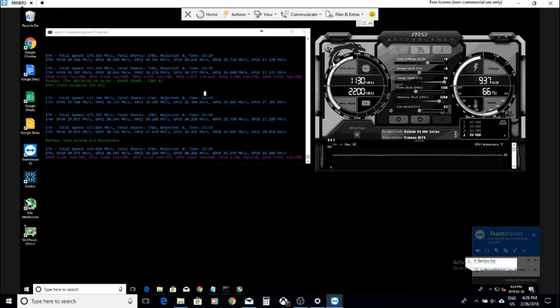Basically, I'm tapping into my miner upstairs right now using TeamViewer, so it's actually changing the hash rates a bit, because I'm using one of the cards here to view the screen.